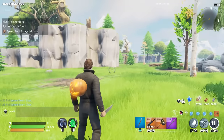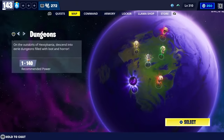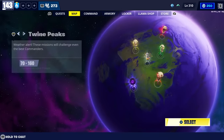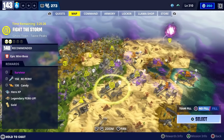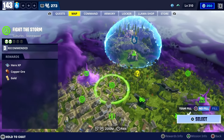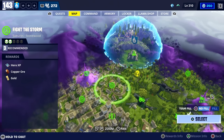Next I want to go over how to farm Battle Pass XP quickly in Save the World. First, it's important to understand how Battle Pass XP works: it doesn't matter what the power level of the mission is — whether it's a power level 140 Fight the Storm or a power level 3 Fight the Storm, either way you're going to get the same amount of Battle Pass XP. So the difficulty doesn't matter.